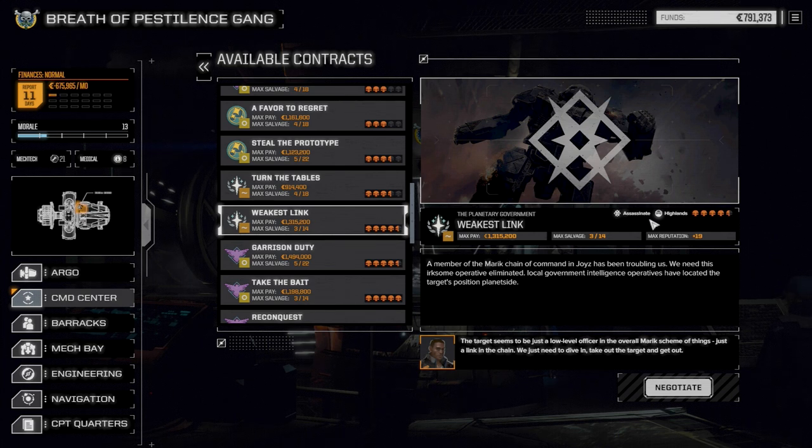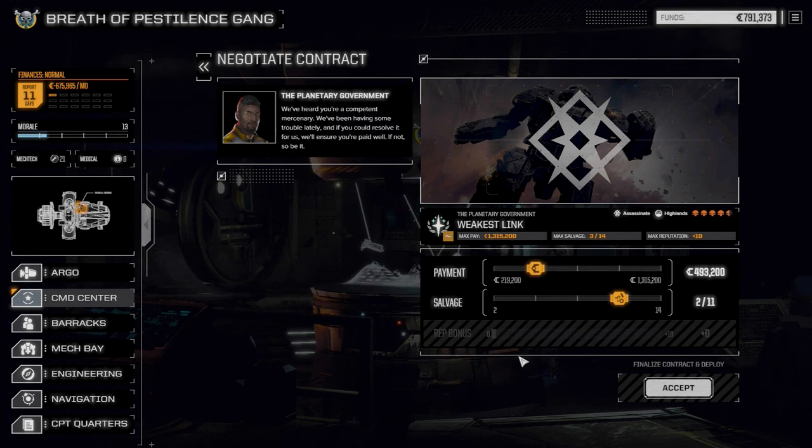Since our main lance is fighting fairly well, I want to try the Weakest Link contract. This is an assassinate at four and a half skulls, and chances are we're going to be facing about nine mechs in this one. I thought I'd give it a good whirl just to see how well our unit's doing. Our main heavy lance hasn't really fought up against nine guys in a while, so we're actually going to take this — it's an assassinate in the highlands.